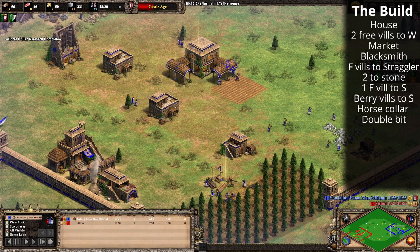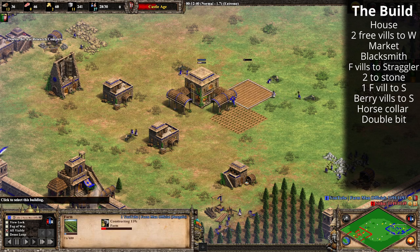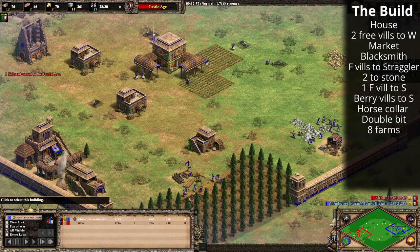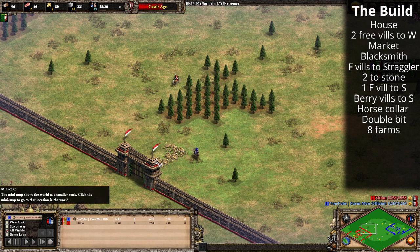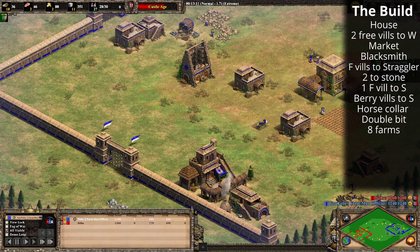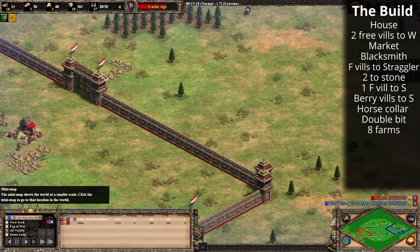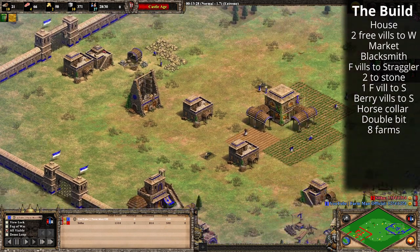We've got 100 wood — we're going to start dropping farms. Double Bit Axe is coming in as well. These villagers stay on straggler trees and just keep dropping farms: every time you hit 60 wood, drop a farm. You want eight farms in total — that'll be enough to keep the town center running and get some upgrades. Keep an eye with your scout: if your opponent is going for archers or crossbows to contest relics, you might want to drop the castle at home first.